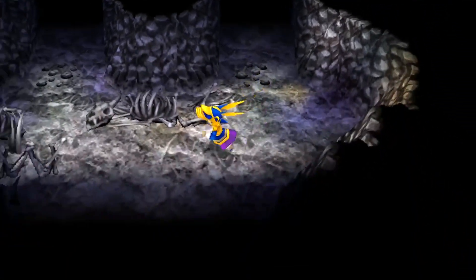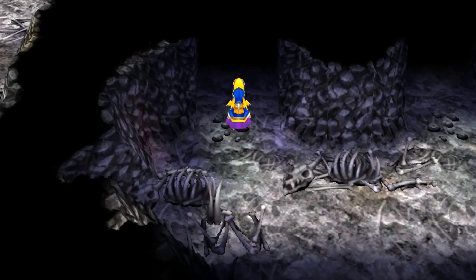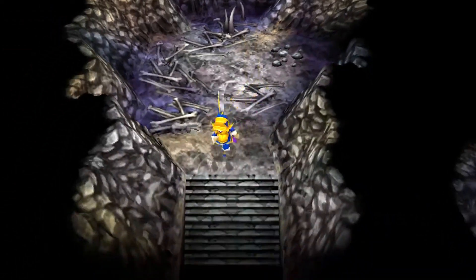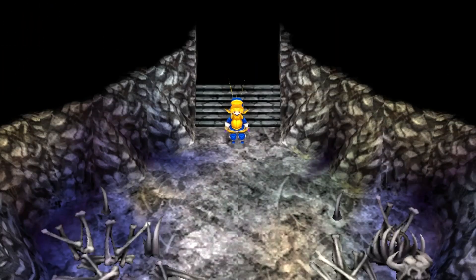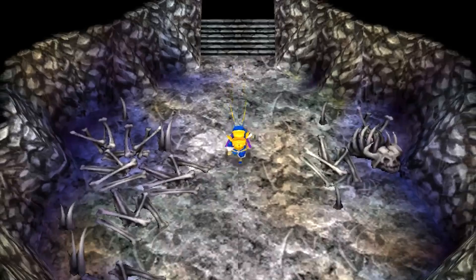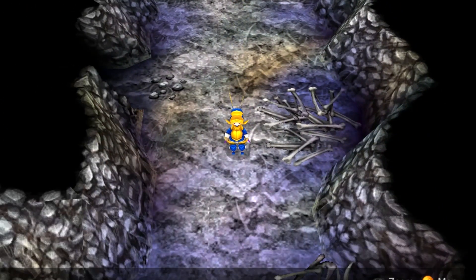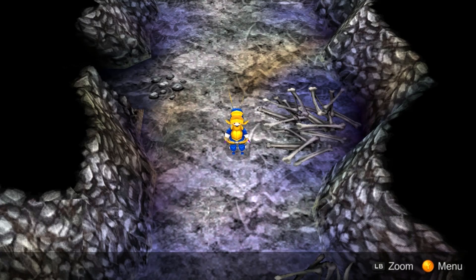The enemies that we can encounter on floors two through nine are the Hellish Horse and the Sago. You can also see the Chronos from floor three onwards, and so that's the enemy we want to keep a lookout for.